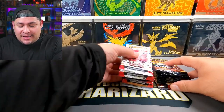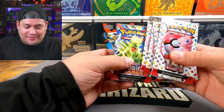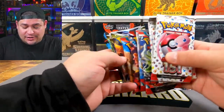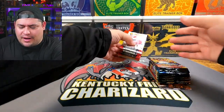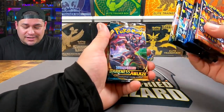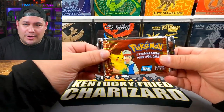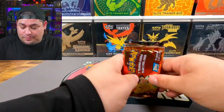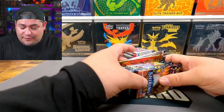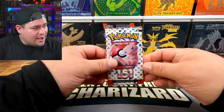Here are our packs — let's take a look at what we have. We've got some 151, Obsidian Flames, Brilliant Stars, Shining Fates, Darkness of Blaze, some TOPPS Series One packs, and some First Movie packs. Good variety and good potential at pulling a Charizard. We're gonna start with our modern packs.